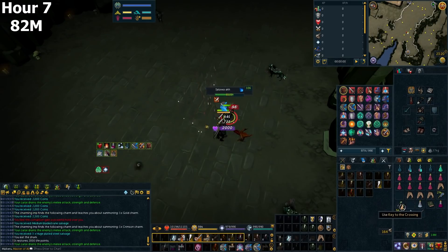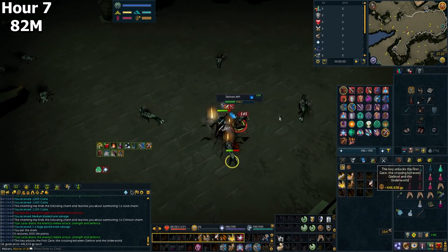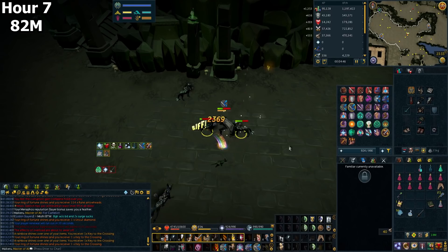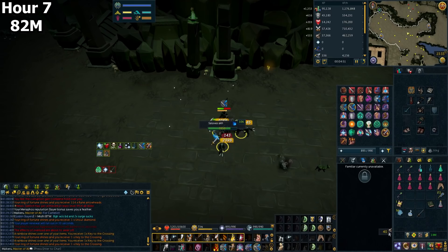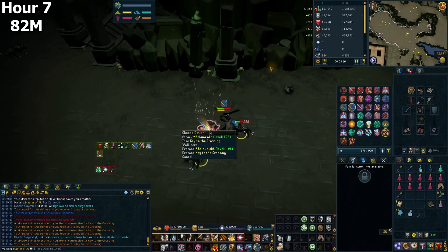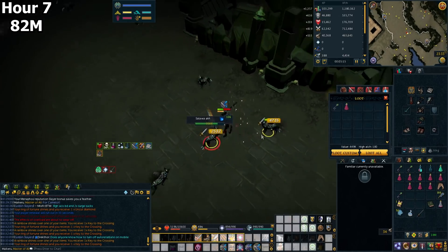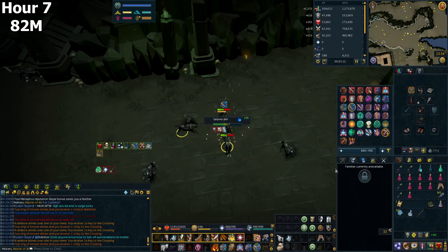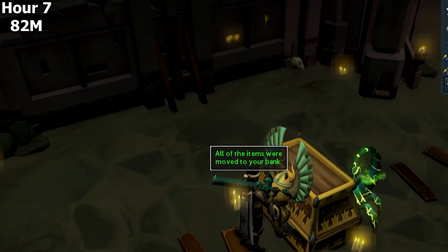How's that for money making — we've already got a key to the crossing picked up by our familiar, 450k for a key to the crossing, hello money. We have 161 more to go. Back to back keys to the crossing within literally four seconds of each other. Another key to the crossing — thank you very much game. We've had four keys to the crossing in this task, that's nearly 500k a key so nearly 2 mil in just keys in this task alone. We got some vital sparks and got five keys in one task — that's so much money. 18.3 mil, we're getting there towards the Drygore.